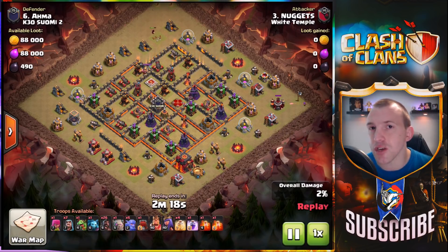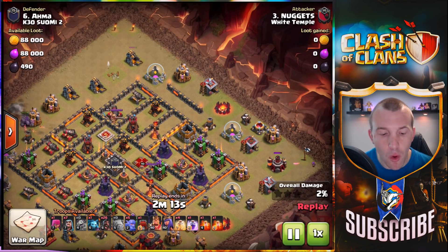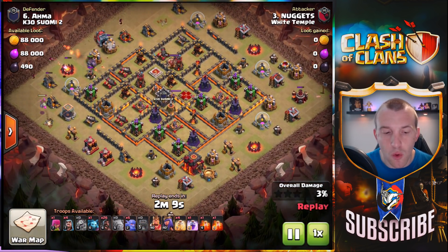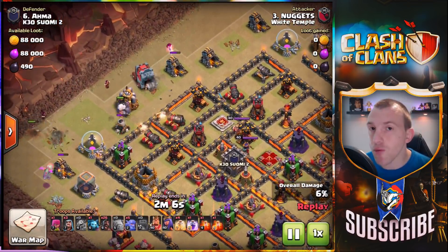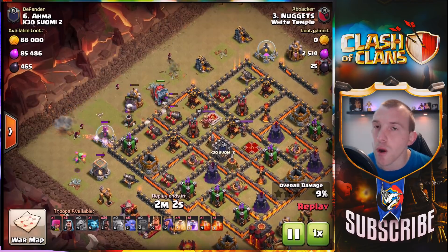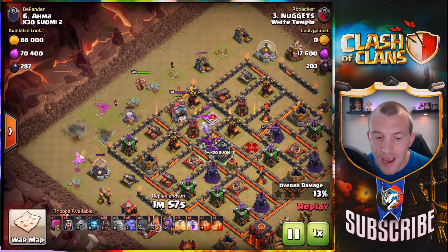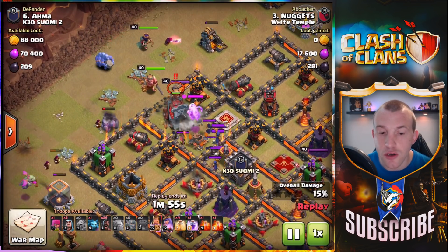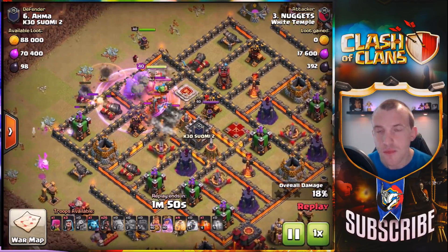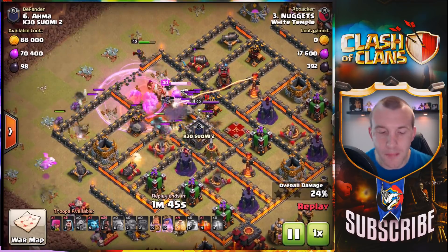Again we're using a very similar strategy here — set the funnel for your kill squad coming in. The Wall Wrecker is going to basically press forward right towards the Town Hall, so we don't have to worry about that, but a couple of Wizards are enough to snipe off these trash buildings so that when we bring the King and Queen in they will certainly go exactly where we want them behind that Wall Wrecker. You can see the Queen does get diverted a little bit there — that's the importance of getting those buildings down.